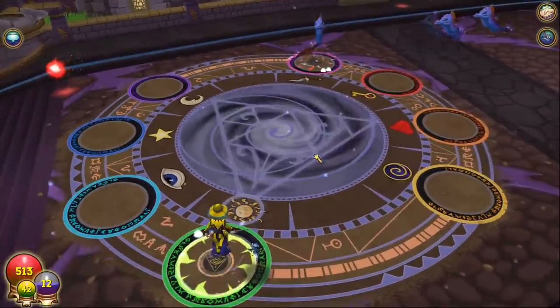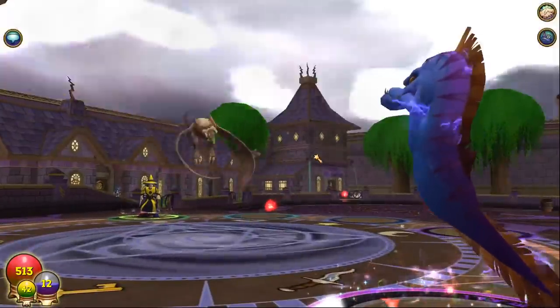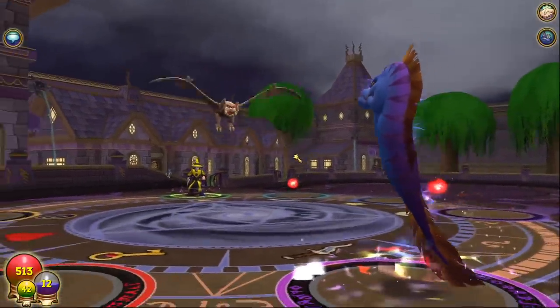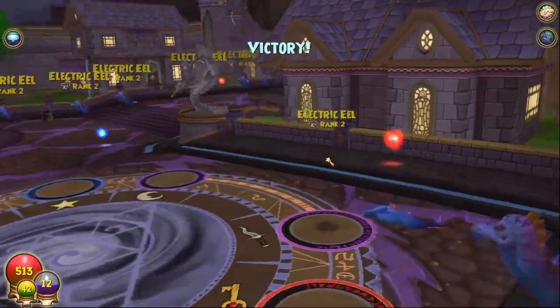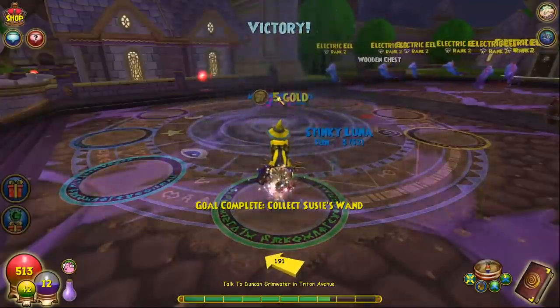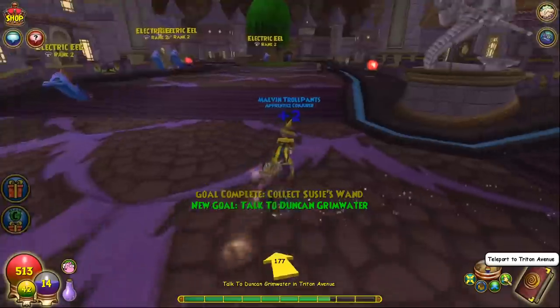Our combo is Blood Bat into the Will Cast — usually kills. He still has nine health. Another Blood Bat. If only Blood Bat had done that the first time. There's a wisp here — collecting that and we're getting out.